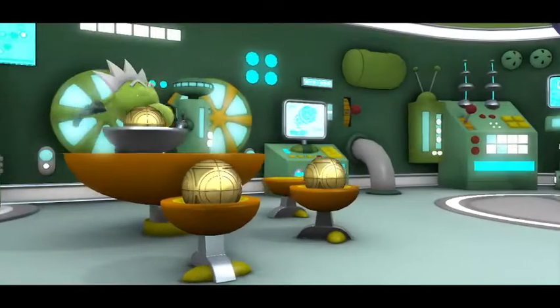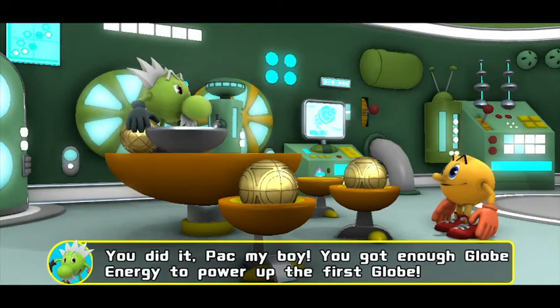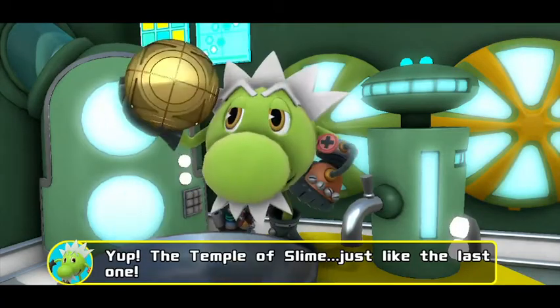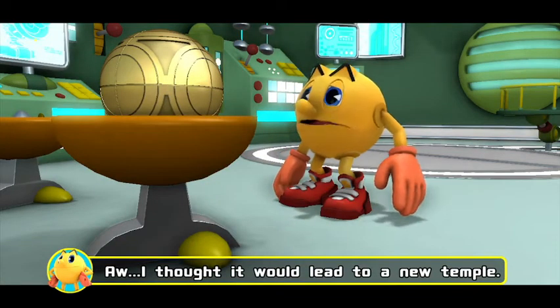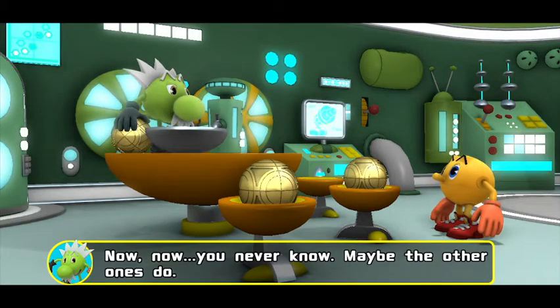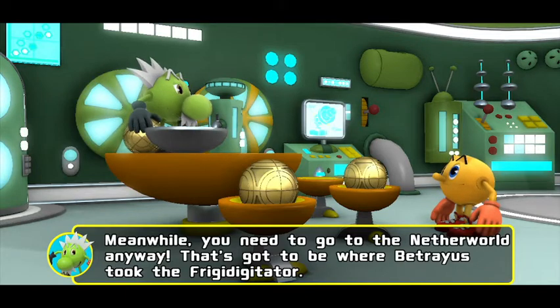You did it, Pac-Man! You got enough globe energy to power up the first globe! Awesome! Do you know where it leads? Yup — the Temple of Slime! Just like the last one. I thought it would lead to a new temple! You never know, maybe the other ones do! Meanwhile, you need to go to the Netherworld anyway — that's gotta be where Betraeus took the Frigidigitator! Okay! We're a Spiral and Silly! Oh, I almost forgot — they went out to find you, but Betraeus' ghost grabbed them and took them prisoner! I guess you better look for them too!